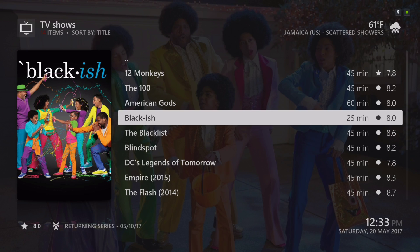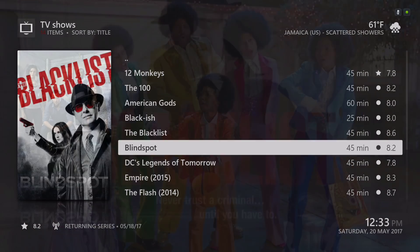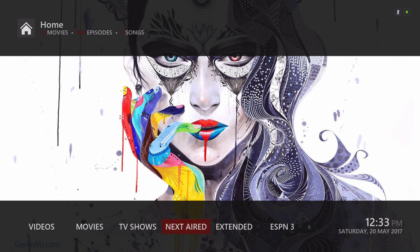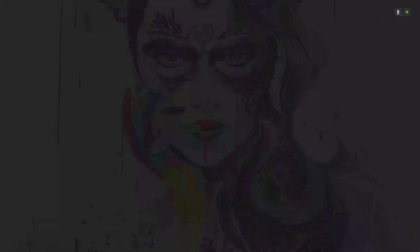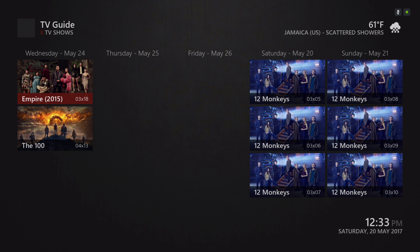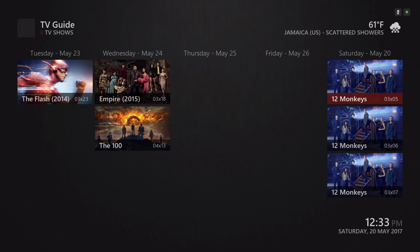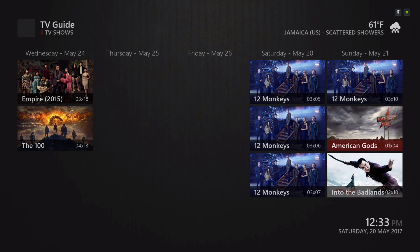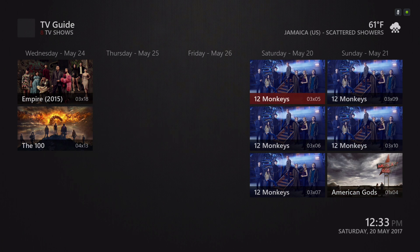You can see it's gone. Next we have Next Aired — let's go into that. Whatever TV shows you put in your library, you would have them listed here. As you can see, today is Saturday, so these TV shows are coming on today — season three, episodes five, six, and seven.